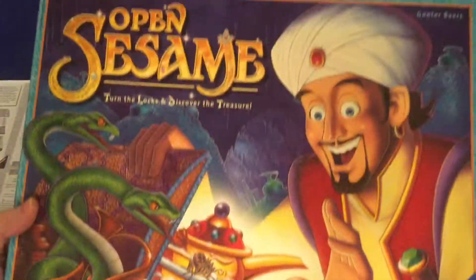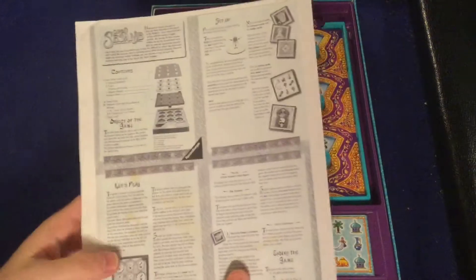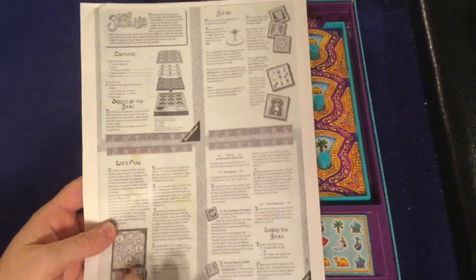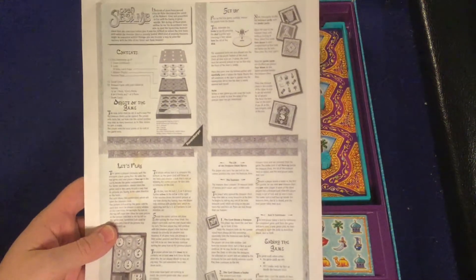We're gonna take a look at what you're gonna get inside of Open Sesame. First and foremost, your handy dandy rule sheet - I obviously printed this one off but it's four pages, double-sided, full color, full of pictures, illustrations, and examples. Very well done, should have you up and running in no time at all.